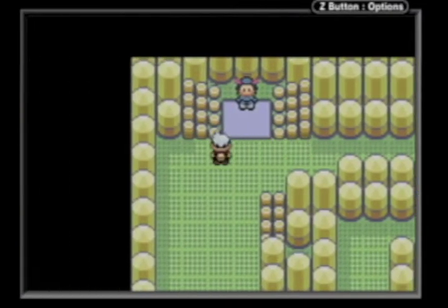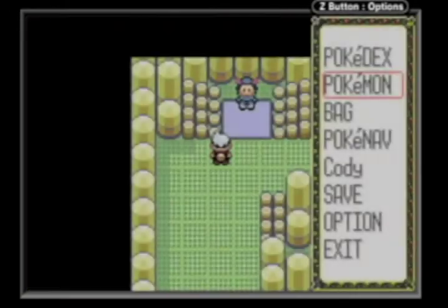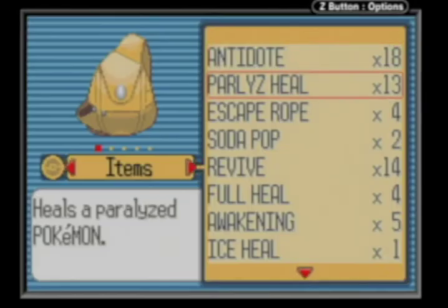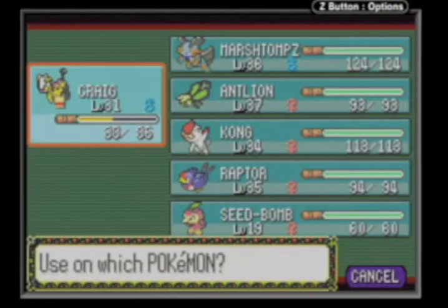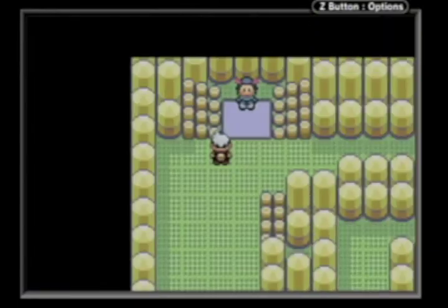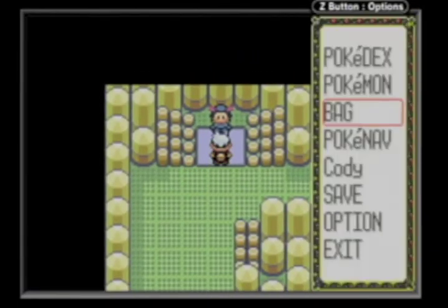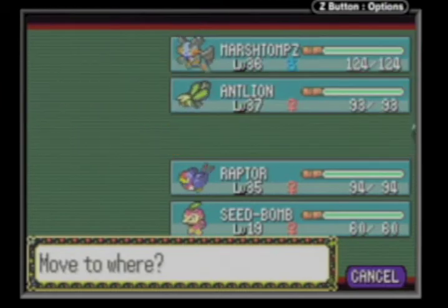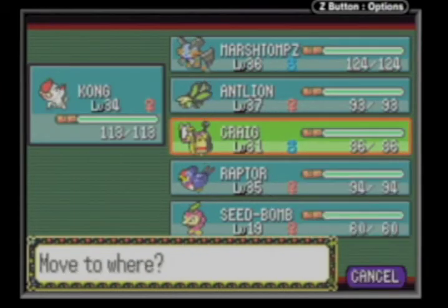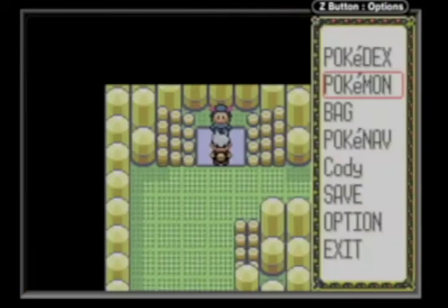Here we are in episode 52. We're going to take on the next gym leader - this is gym leader number six, two more after this one. Can we beat this gym leader? Maybe, maybe not, probably maybe. Anyway, gonna switch my guys around - using Slaking for this one. It's easy, flying type, like last episode.